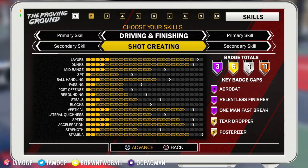This build — you want to go ahead and experiment with it. It's cousins with one of the best builds in the game to me, the Slashing Shot Creator. One thing about this build: don't go into park games as a random. You want teammates to spread the floor, because if you're in there with randoms and run into a lockdown rebounder on your team, none of y'all can shoot. This is not one of those builds you want running with randoms.